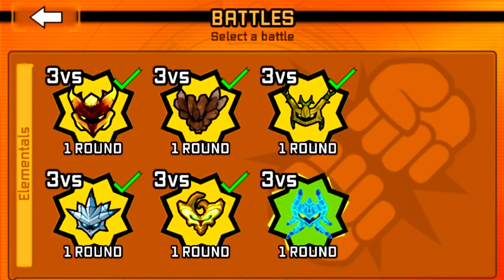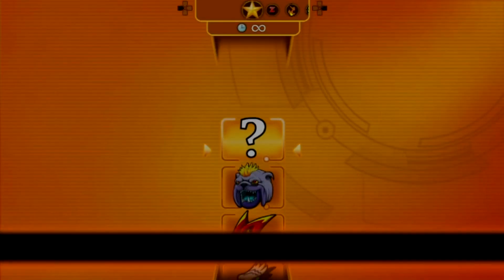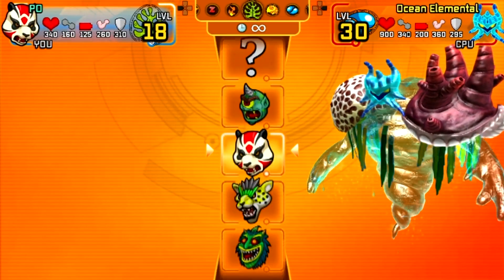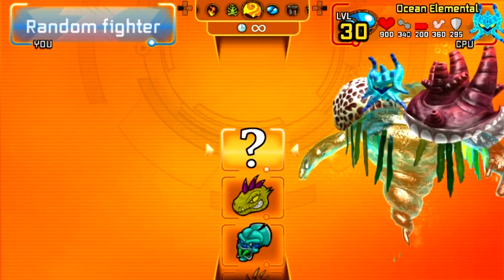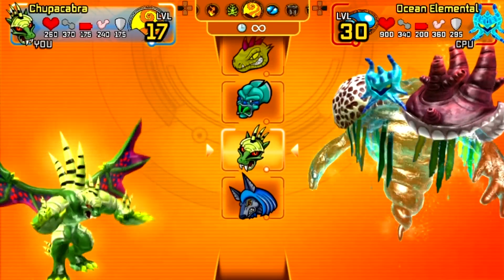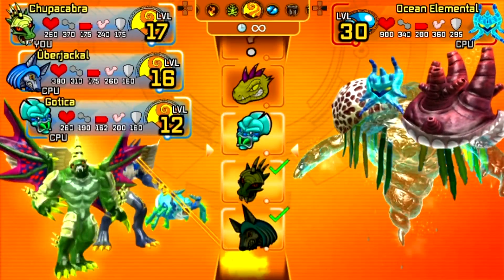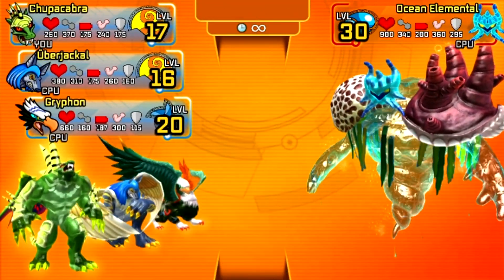Last but not least, the ocean elemental, which I should use jungle or poison attacks against. Uber Cobra, let's show off a bit of Uber Jackal, and then it doesn't really matter about the third one - I'll use Gryphon again.